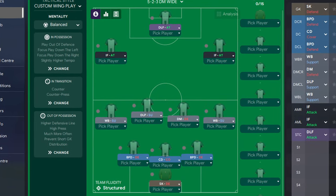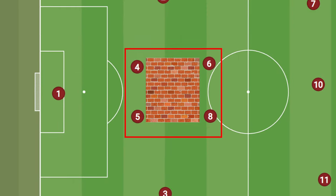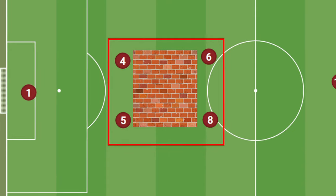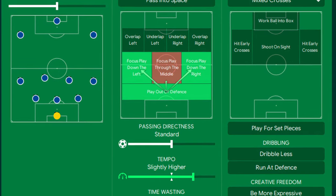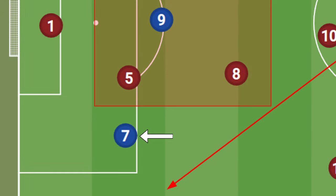Let's look at tactic number two. This 5-2-3 DM-wide is looking to exploit a different weakness of the 4-2-3-1 — defending the width. We've seen how the 4-2-3-1 can create a solid defensive block in the central areas, so this tactic circumvents that whole block and focuses on the wings. Playing fast and focusing down both wings will force their attacking wingers to either track back or leave a man open, where our inside forwards will be looking to make them pay.